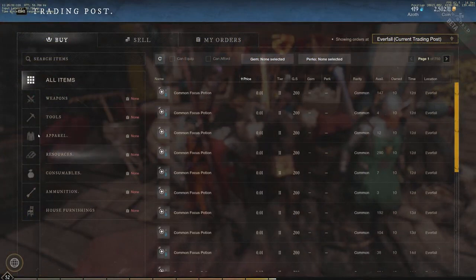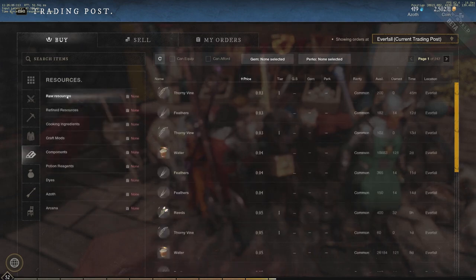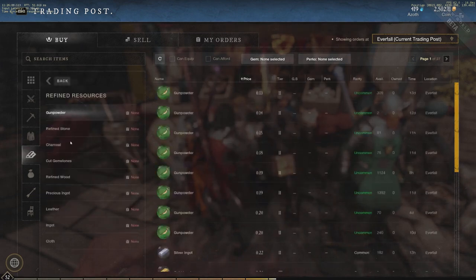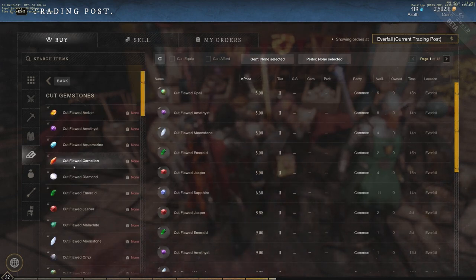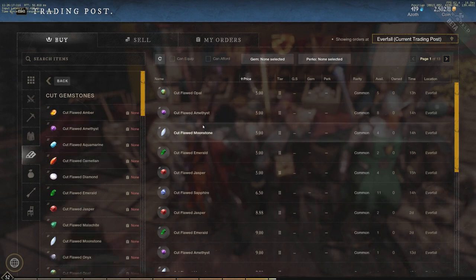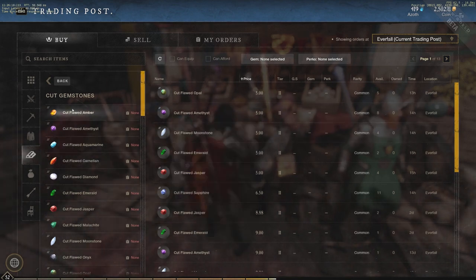So we're going to talk about what gems there are in New World and what gems you should be looking to grab. To find them, go to Resources, then Refined Resources, and you'll see Cut Gemstones. Gems don't come pre-cut, so you'll need somebody to cut them or you can just buy them off the trading post. The tier 2 gems are very cheap — usually 5 to 10 gold.